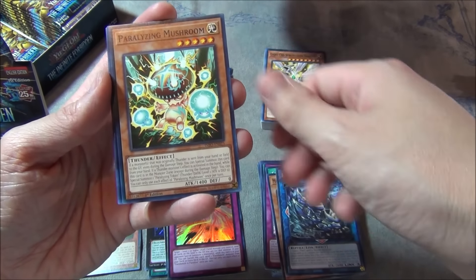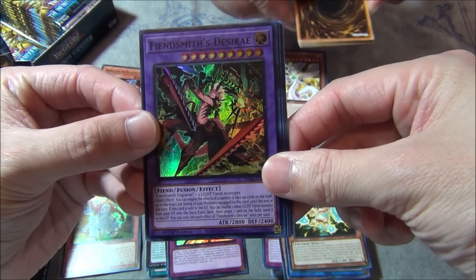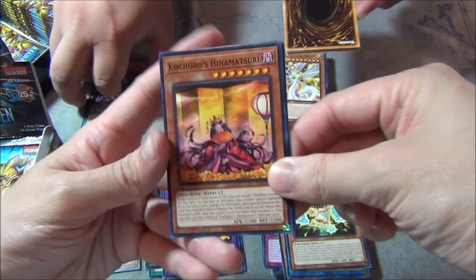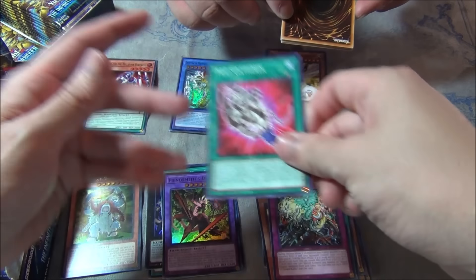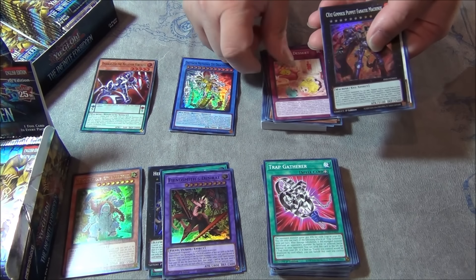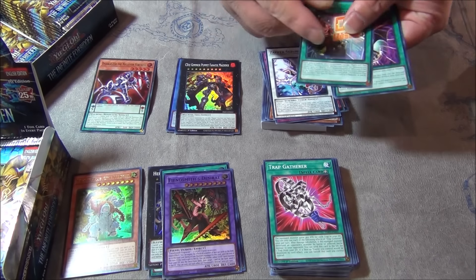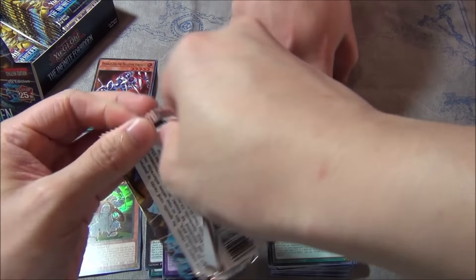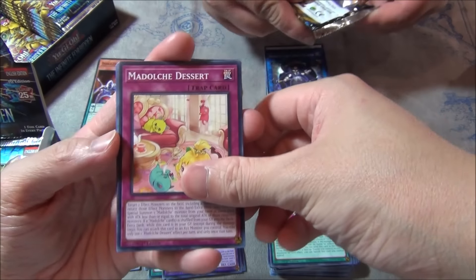You just lose everything. Paralyzing Mushroom. Fiendsmith's Desiree is a super rare for you guys — thank God. There's some low rarity stuff for you guys, Trap Gatherer. Some Gimmick Puppet Machinix — all I know is Gimmick Puppet first turn kills you and I'm not excited for that. I thought that was supposed to be a fun Xyz deck, but they're just FTK-ing you.